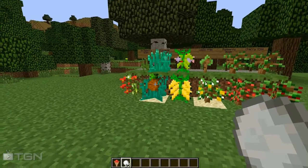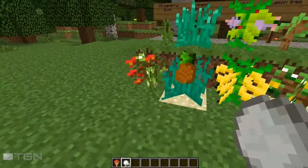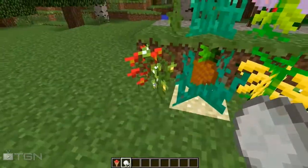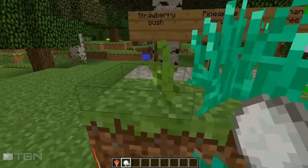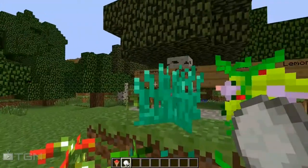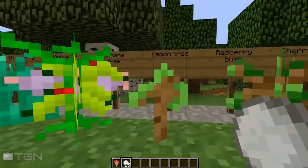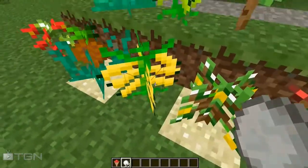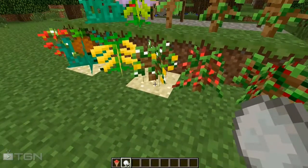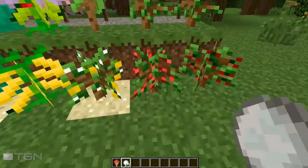So we have different plants from which we can grow fruit. First of all, we have the strawberry bush right here. This looks nice — this is how you plant it and this is once it's fully grown. This is the pineapple shrub that will only be fully grown on sand. Then we have the banana tree, the lemon tree which also only fully grows on sand, the raspberry bush, and the cherry tree.